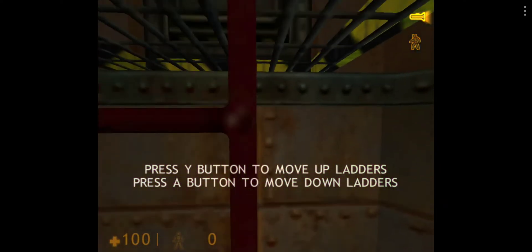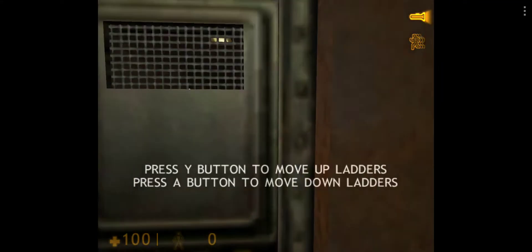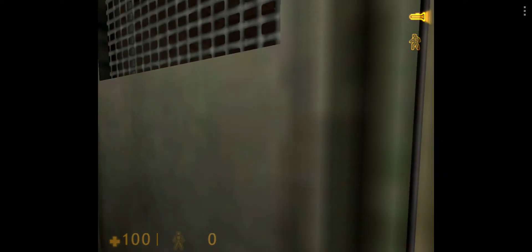Walk directly into the ladder, look up, and continue moving forward. If you want to come back down, just move backward.